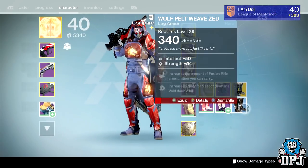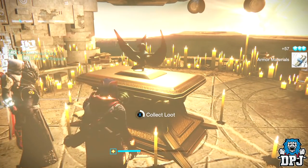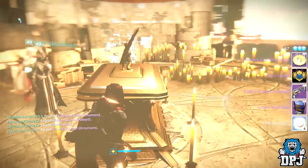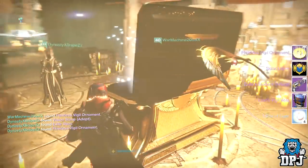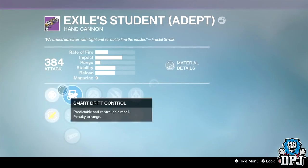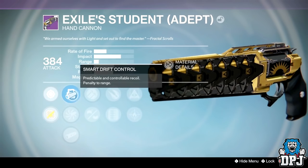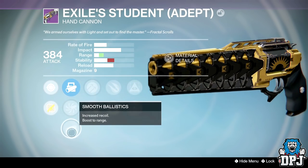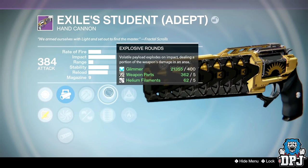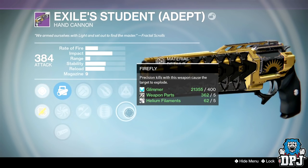Moving on to the Lighthouse chest loot: I got a Flawless Visual Ornament — these are needed to apply ornaments to your Trials of Osiris gear, some take two of these, some take one. I got the Solar Labor Emblem, which is epic. I got the Exile Student Adept Hand Cannon, and I got the Lion's Visual Chest Piece again — weirdly it has a lower defense than the one I obtained earlier in the rounds, which is strange.